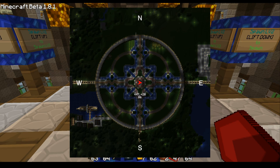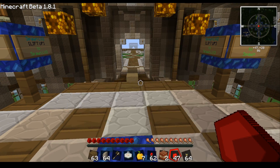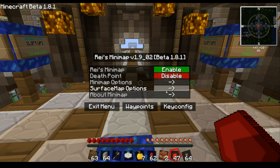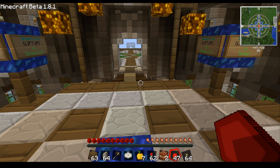Under surface options you've got daytime and nighttime, so you can see what the area looks like at night, even in full screen. That's handy for strategically lighting up areas. I'll put that back to daytime.